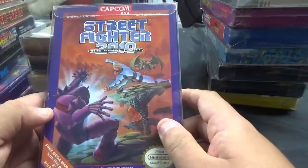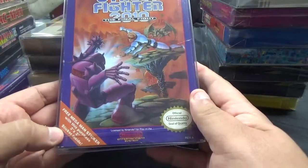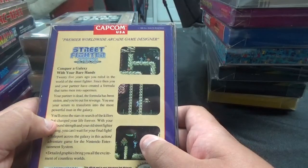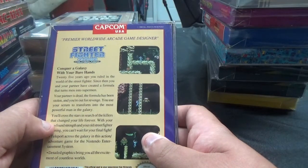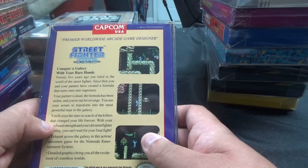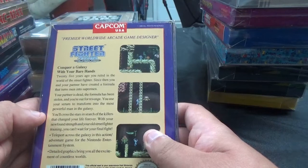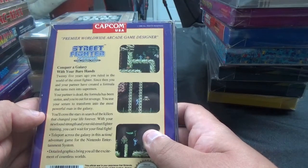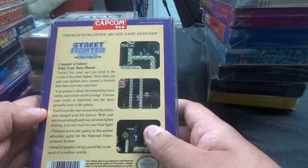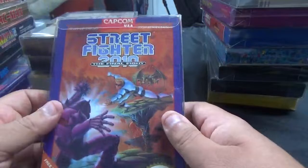From Capcom, we have Street Fighter 2010: The Final Fight. State-of-the-art, high resolution — and there's a free Mega Man sticker inside. 25 years ago, you ruled in the world of the Street Fighter. Since then, you and your partner created a formula that turns men into supermen. Your partner is dead, the formula has been stolen, and you're out for revenge. You use your serum to transform into the most powerful man in the galaxy, crossing the stars in search of the killers. Teleport across the galaxy in this action-adventure game with detailed graphics bringing you all the excitement of countless worlds.